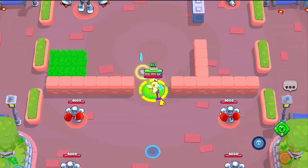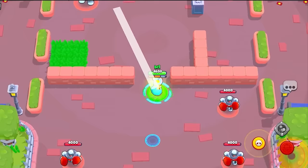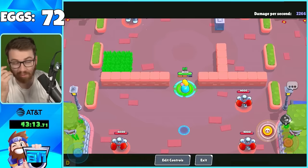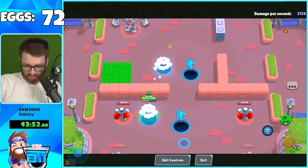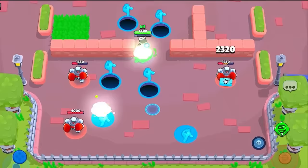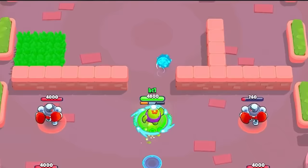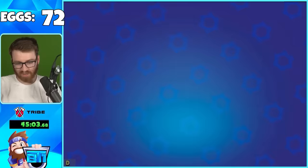Mandy's super now fires three beams - good luck dodging that. Spike's spikes go a lot farther with Curveball, meaning there's no way to dodge them. We're now working on the last five mutations, at around 84 eggs opened. It feels like roughly a 50% chance to get a mutation each egg.